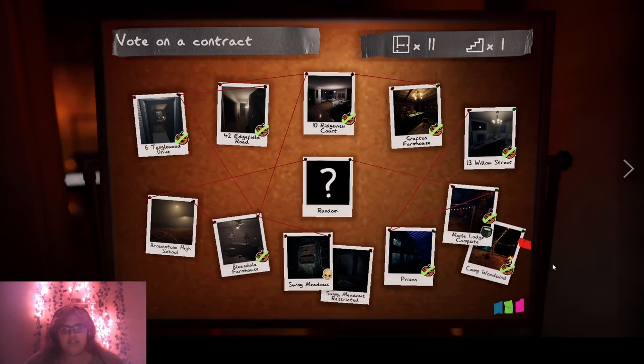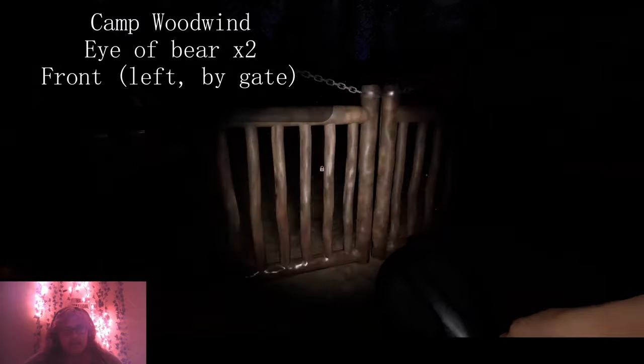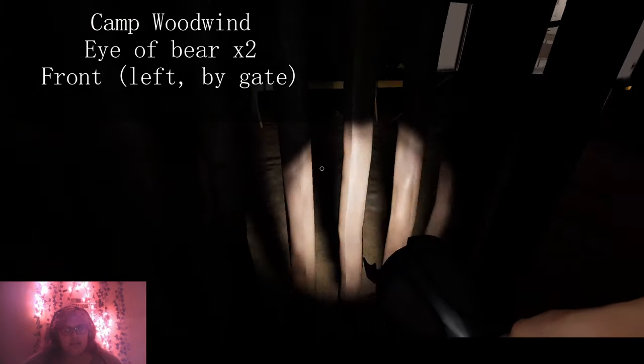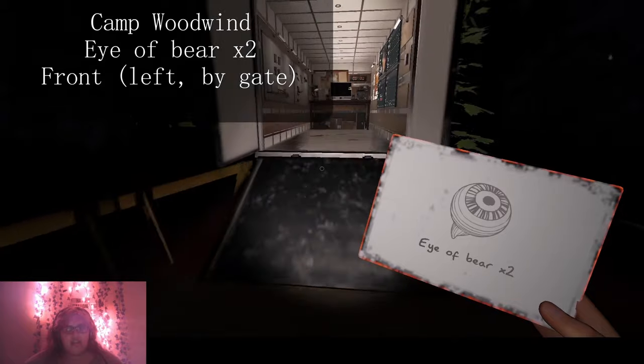The next one is Camp Woodwind. This one is super easy. Go straight behind the gate — literally behind this gate. And we got the Two-Eye of Bear.